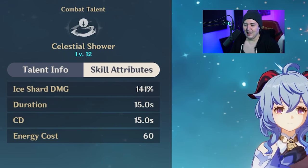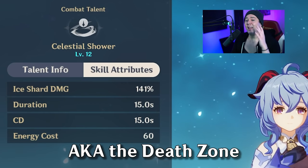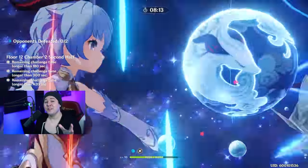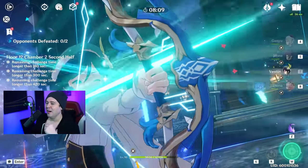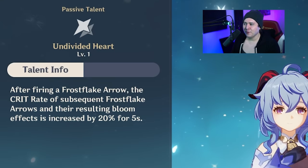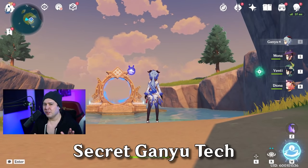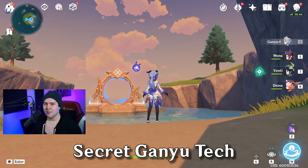Her Elemental Burst is one of the best in the game — it has up to 100% uptime if you have enough energy recharge, hits hard over and over in a very wide radius, and only costs 60 energy. In that Elemental Burst, as long as someone's standing in it, you get 20% increased cryo damage, which also affects Ganyu, and 20% increased crit chance on the bloom damage AoE from her charge attack level two. This is something almost no one talks about, but it makes her more fun to play and better at the same time.